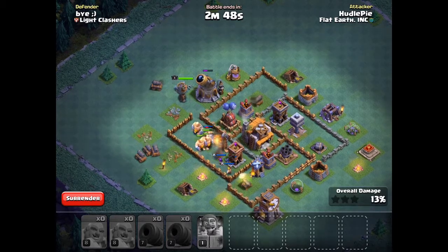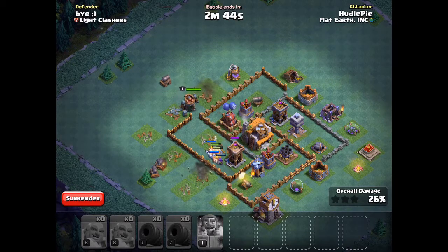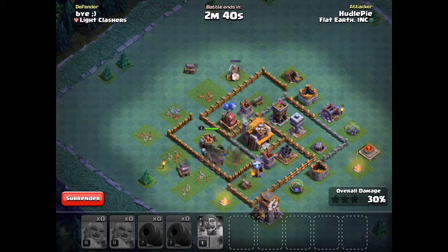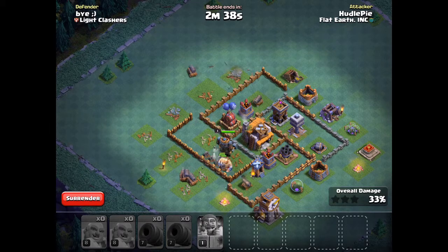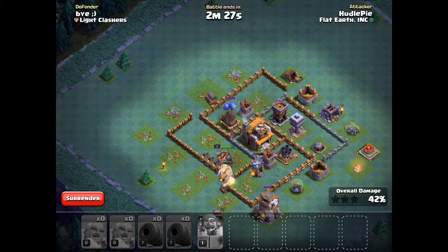The way this attack works is: first, the giants go in and they take out all the defenses while tanking the defensive attacks. Then the battle machine also goes in — it helps tank but also does a lot of damage to buildings in the middle. For example, right now he's going for the Builder Hall, so it does a lot of damage, not just to defenses.